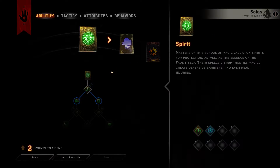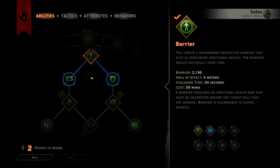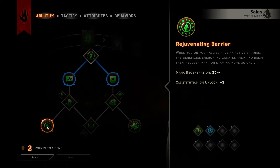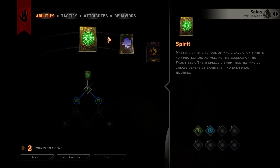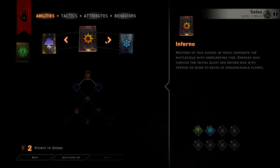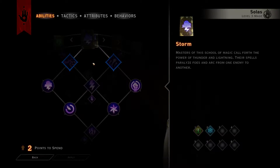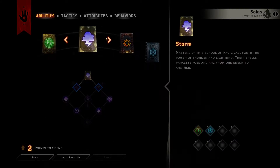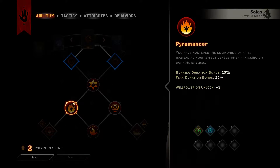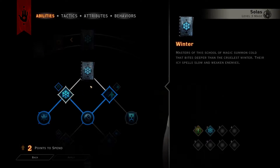For Solas, I was hoping to find some more healing spells, but it doesn't seem to be a very big part of this game. We'll probably need to rely more on healing pots. We have a barrier and rejuvenating barrier down here. The other three trees are storm, lightning, inferno, and winter. Maybe there are some crowd control options — I was hoping in storm to find something that stuns them. Winter should give some crowd control, and we already have winter's grasp.